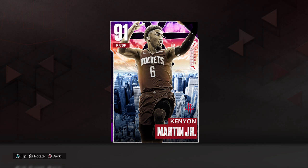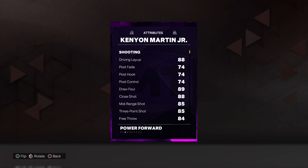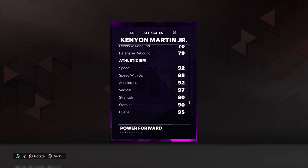What's good YouTube, your boy Danny Matt coming to you for another gameplay video. This time we got Kenya Martin from the Flight School pack — 92 overall, 91 defense, 6'5", 88 drive and layup, 89 draw foul, 88 close shot, 85 mid-range and three-point shot, 84 free throw, 85 standing dunk, and 97 on the drive and dunk. 86 ball handle, 77 block, 78 steal, 83 perimeter defense, 80 interior defense, 78 and 79 on offensive and defensive rebounding.